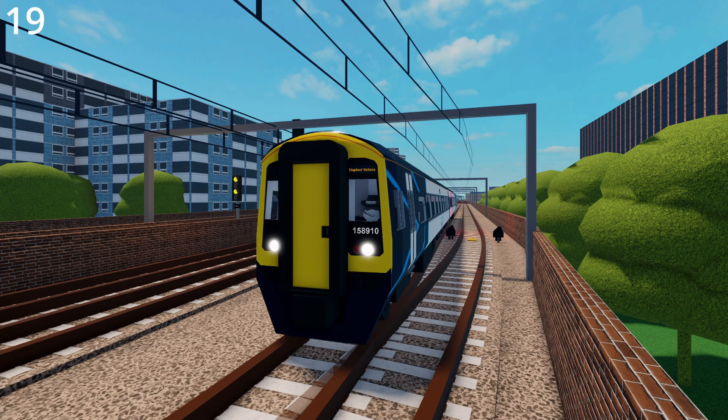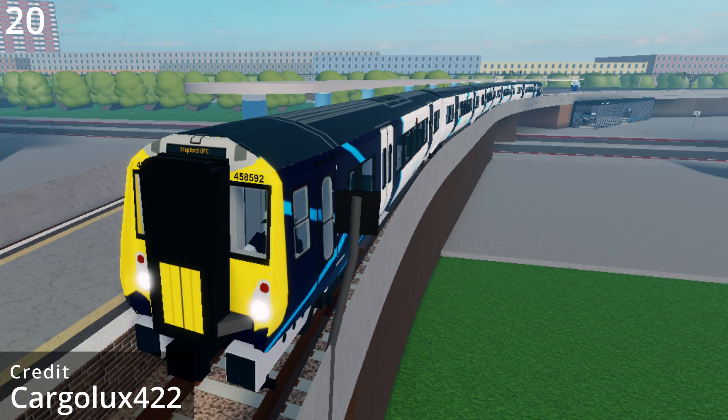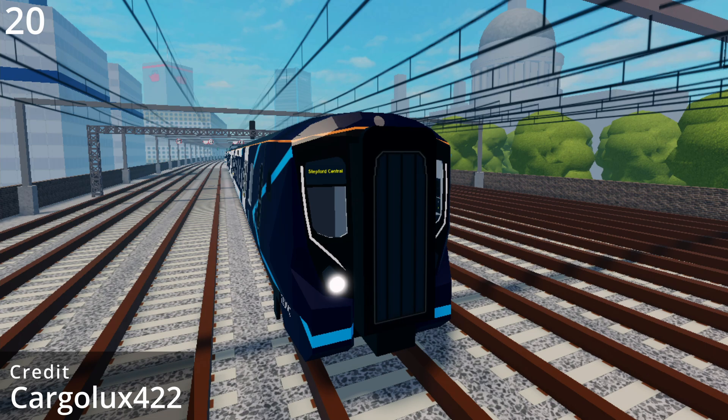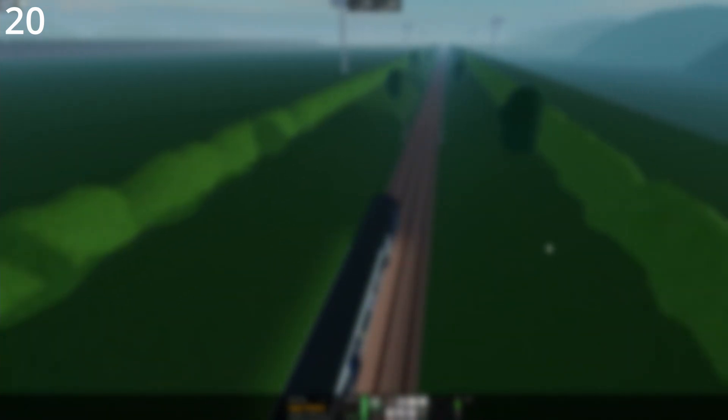The shortest Stepford Connect train is the Class 158 at 2 cars. The longest Stepford Connect trains are the Class 377, the Class 458-5, the Class 707, the Class 720, and the Class 730-1 at 5 coaches. And if you count the two locomotives on the Class 68, it would also be part of this group.